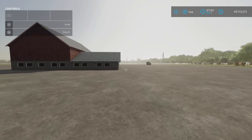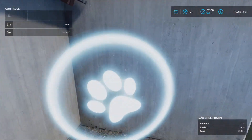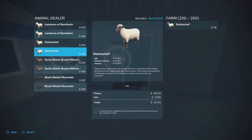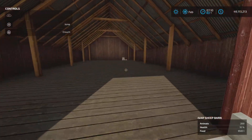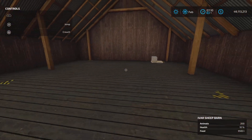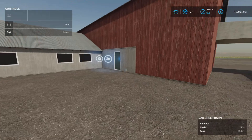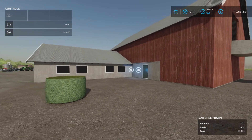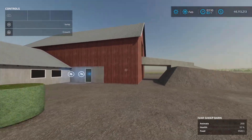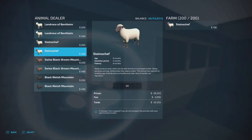The Ivar sheep barn also holds 200 sheep. The animal trigger is here and the wool appears up top. However, it only holds 10,000 liters of grass — that is going to be gone before I even finish this video. It's already going down. It's simply not going to last, so this barn is unusable as configured.